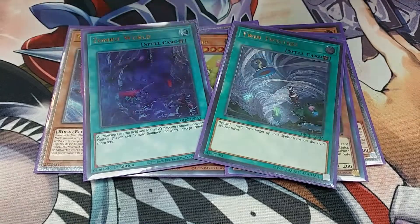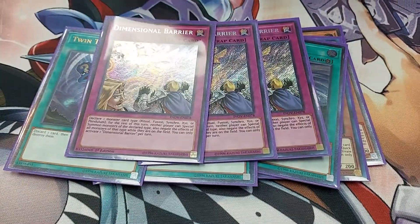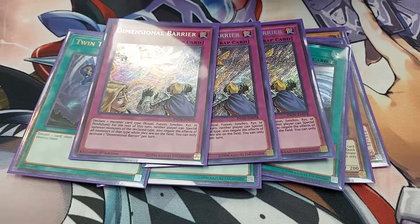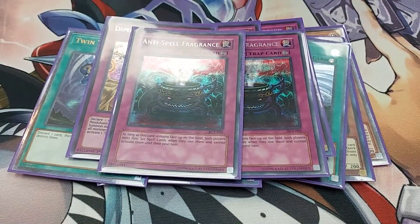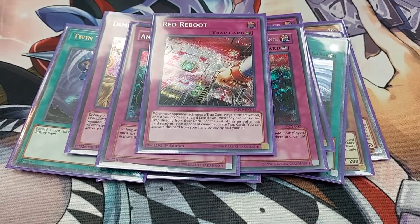Disgusting Flunder. Twin Twister. I didn't play any Despia, but better to be safe than sorry. Two Anti-Spell — literally Imperial Order 2.0 — and Red Reboot.